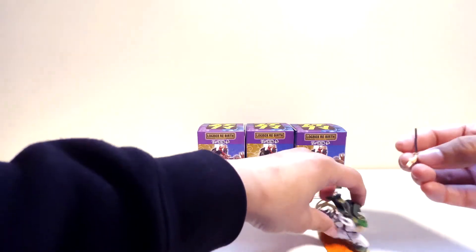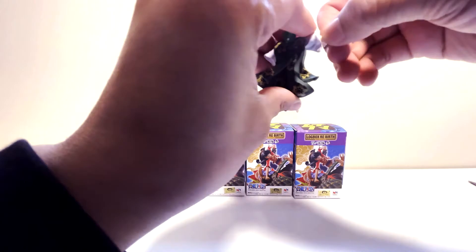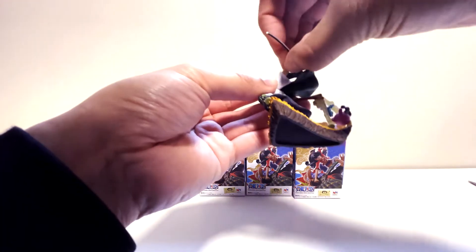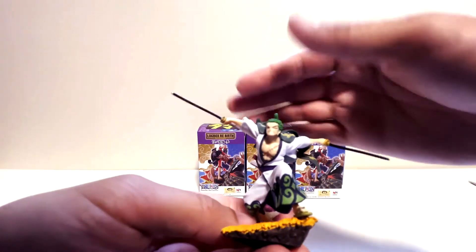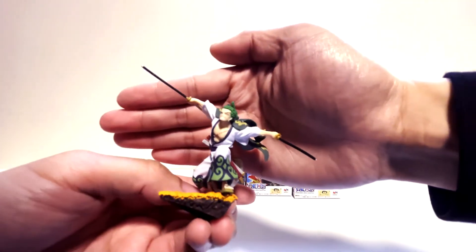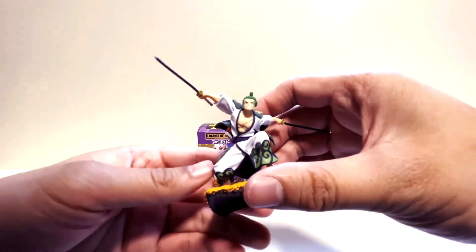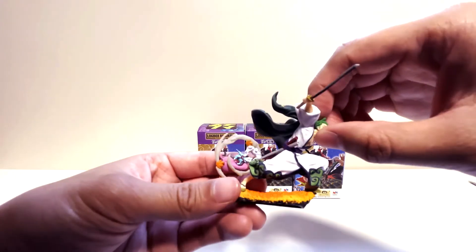They came in this little cardboard, probably to keep them straight, which I appreciate. There we go — let's put his arms on. It looks like this one should go here, and this one has to go here. There we go! Alright, Zoro. Wow — in this little figure alone, look at that detail on his face.